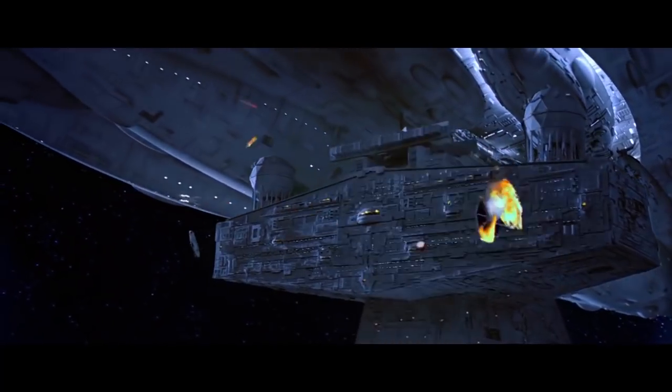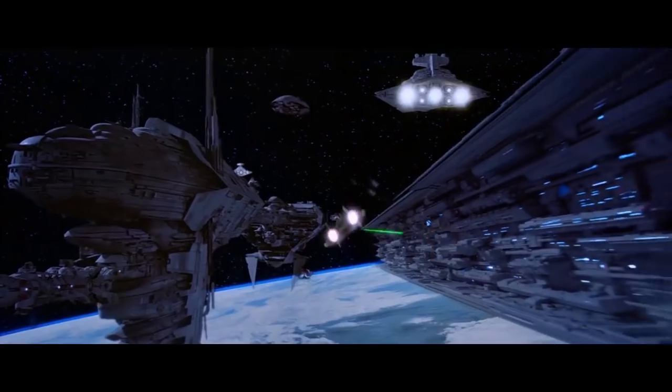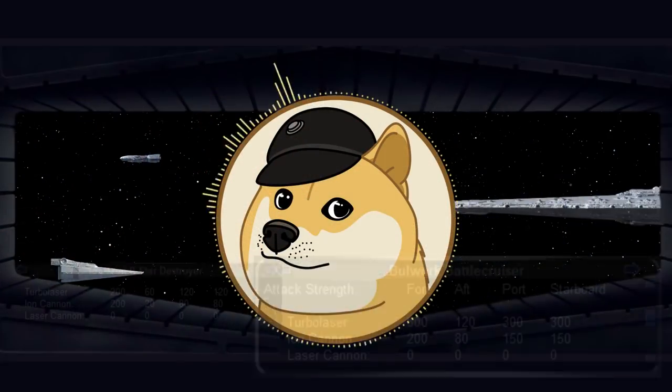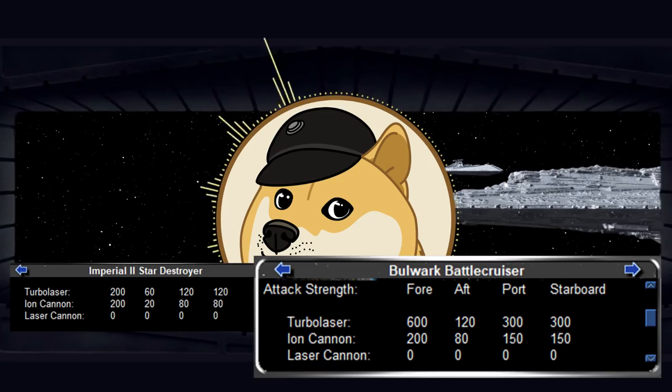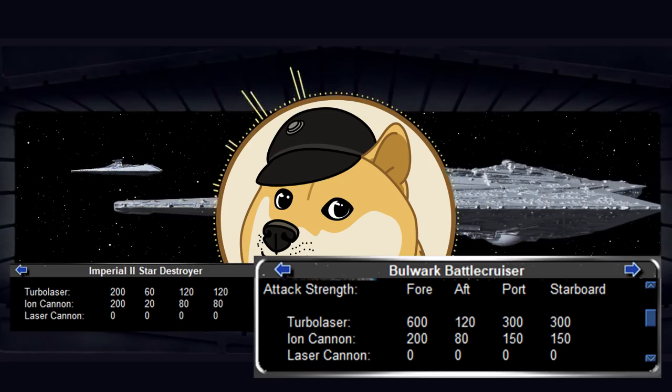For example, perhaps the 300 points in damage coverage on the sides come from the forward-facing weapons — we really just don't know. Regardless, we know that when compared with the Star Destroyer, the Bulwark can put three times more firepower forward, two times more backward, and over twice as much to the flanks, making this a pretty fearsome vessel.